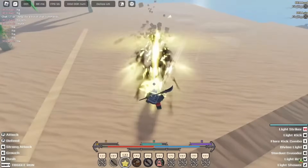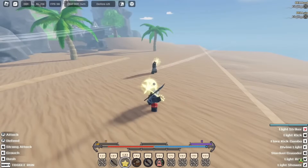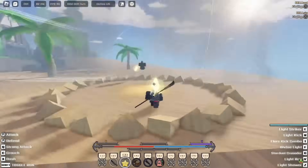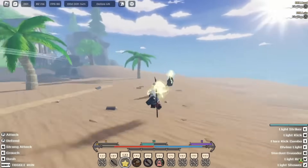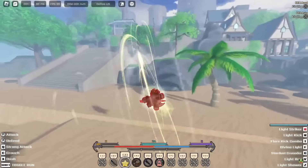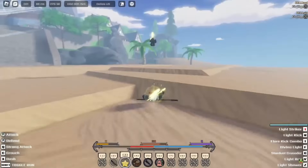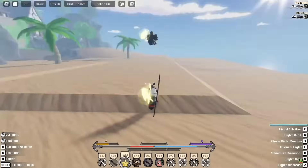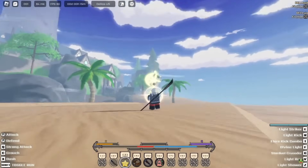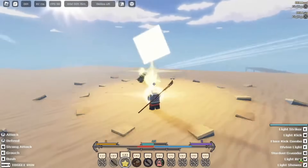It's called Light Striking — you slam your axe, pushing them up, and it also has the ability to do burn damage. The second move is called Light Kick. Light Kick looks broken already. Pika has like seven moves, it's looking nasty. The fourth move is called Divine Light — you can actually aim this. That move is like Mirror Kick; it TPs you up and also does burn damage. It's really fast.